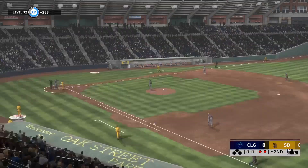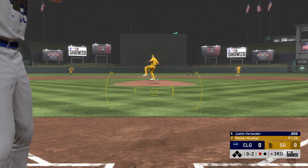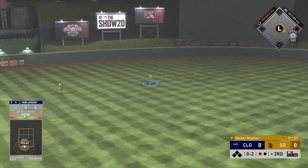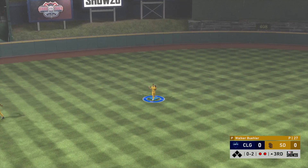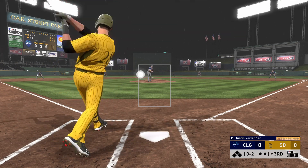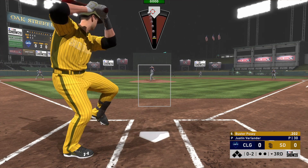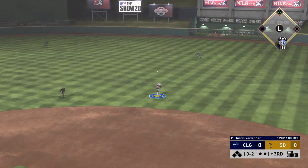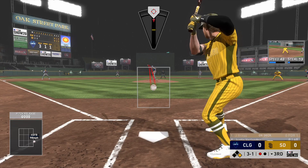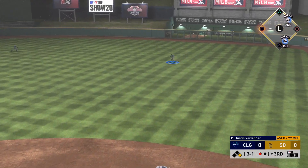I wanted to make a special video for Justin Verlander because he is my favorite player, and that was probably the best pitch I've ever thrown in MLB The Show 20 in that last inning — strikes out Ken Griffey Jr. looking. We had an opportunity to get a base knock with Verlander batting, not a bad swing honestly, but didn't get the job done. We are still pitching a shutout in the bottom of the third inning. He's having some good at-bats, fouling pitches off, and I was just swinging at everything on offense. Willie Mays almost throws him out from right field — not a bad play. Tie goes to the runner, I guess, and luckily we didn't give up a home run.